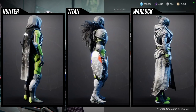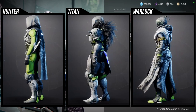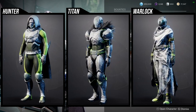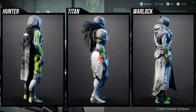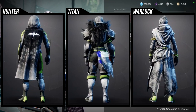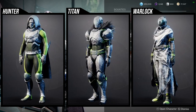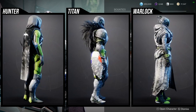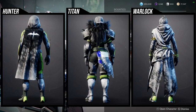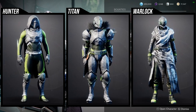Needless to say, the Titans and Hunters got best fed. Warlocks, you guys look like a literal hobo. Unfortunately I can't rate that one too high — the helmet's okay and probably the best piece from the whole set, but everything else is literally just rags. The boots I'm not the biggest fan of, the chest piece is the worst part, the arms I'm not the biggest fan of, and the class items for all classes are not that great.